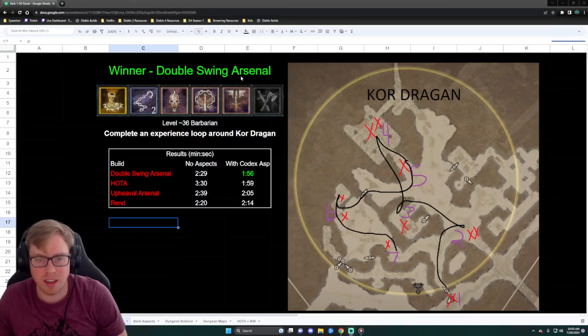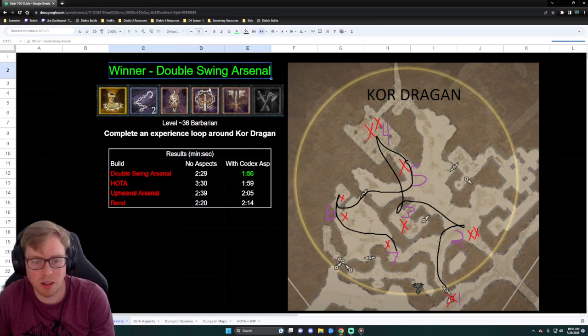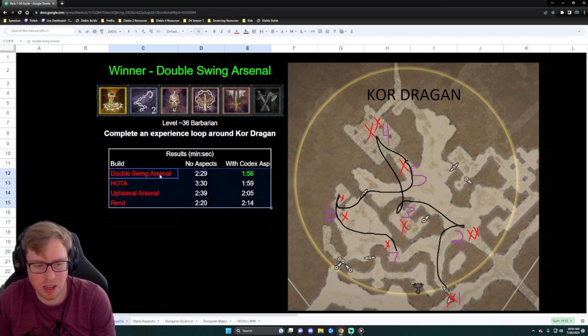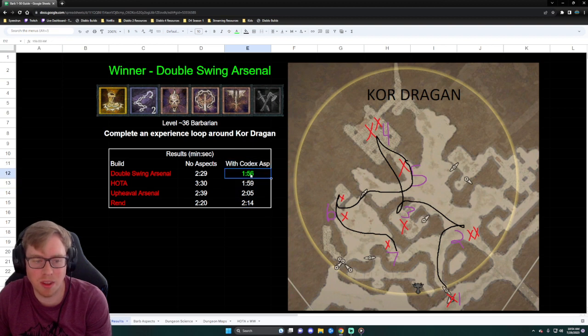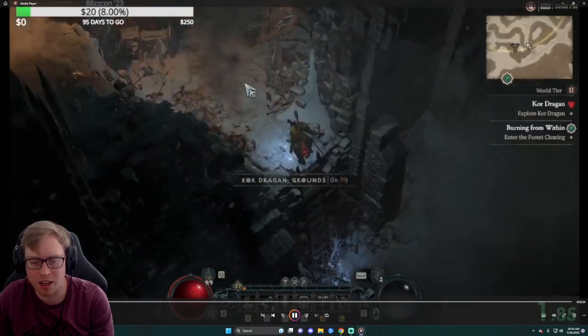Hey everyone, just thought I would show a quick double swing video. I'm a little excited about some buffs coming — it's not too big but it might round out the build. Essentially, a couple days ago I put together four different builds and ran a loop around Cordragon with no aspects and with only codex aspects. The build I kind of thought would be a meme build — the double swing arsenal build — actually ended up winning.